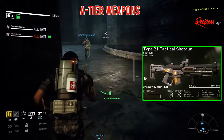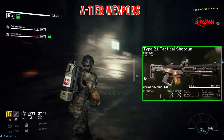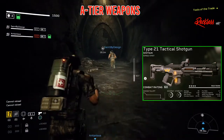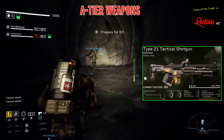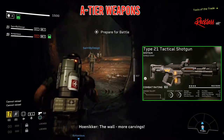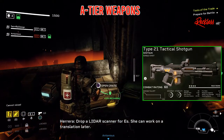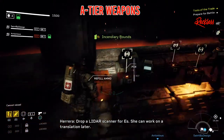The Type 21 Tactical Shotgun is next. It is a single shot shotgun. It has an accuracy of 54, stability of 45, damage of 96, reload time of 2.0, max ammo of 96, stumble chance of 20%, fire rate of 2.2, mag capacity of 8, and a weak point damage of 150%.